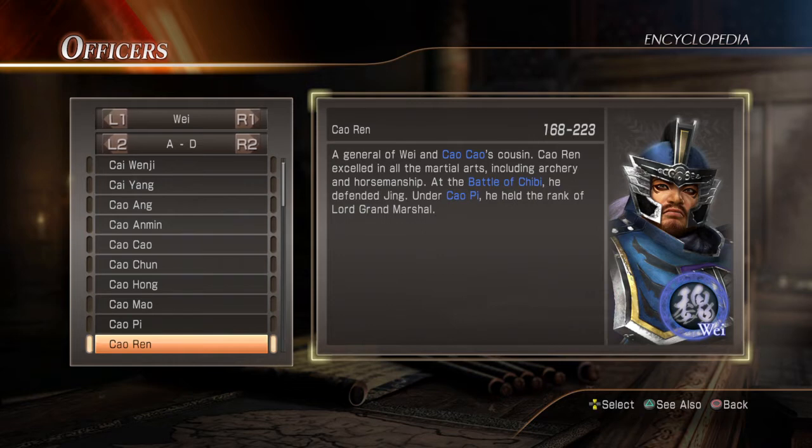His 44th spot is definitely well-earned. No bias here from me - well, I'm a little biased against him, but I don't think he should be any higher, maybe one or two spots. That's Cao Ren - tell me what you think, guys. This video was kind of boring but Cao Ren, besides his gameplay, is a boring character for me so I can't say much about him.